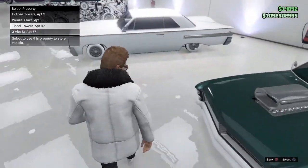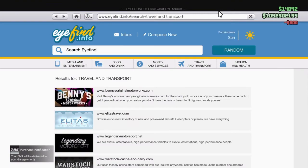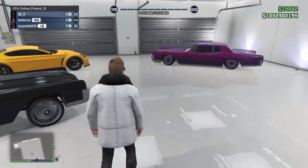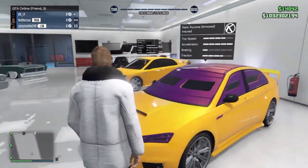Go back to the bike and then click Order. Click whatever garage you want — in this case it's going to be my Tinsel Towers. Once you've done that, come right off it and just wait.